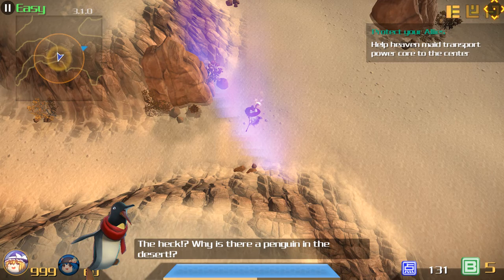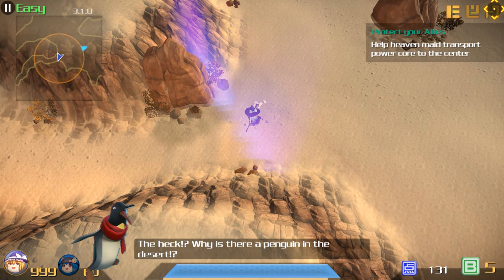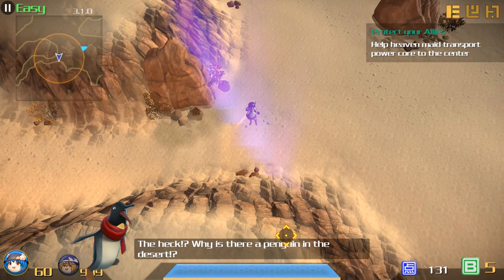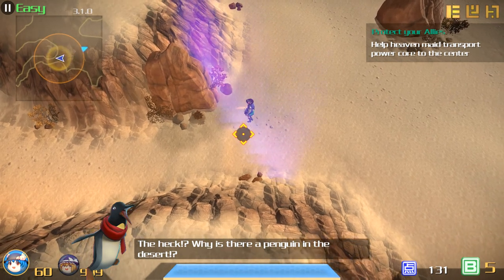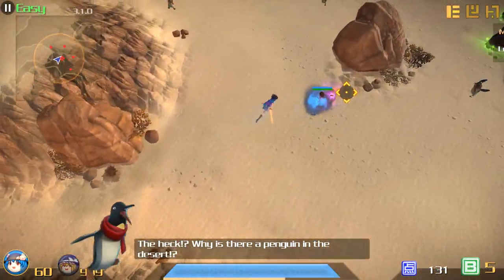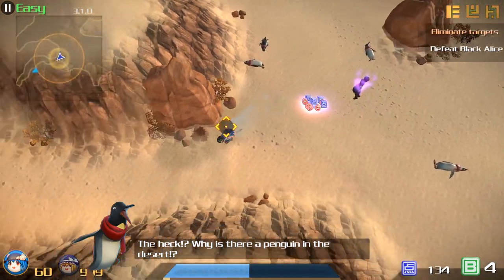I kind of got sloppy there and let one of the suicide guys hit the maid, but again, easy mode, so she has enough health to tank it. She has to get to the end. There'll be one penguin that spawns, but we're just going to wait here — this barrier will go down when she gets to her spot. And we're not done yet — hey, Alice. Okay, that was kind of a mess. Bye, Alice.